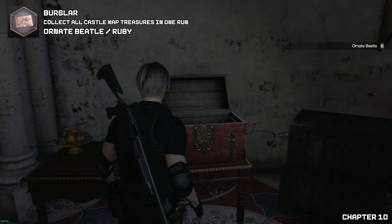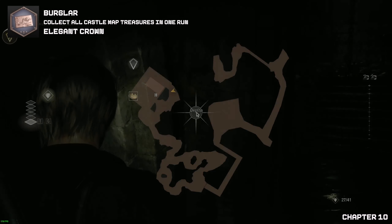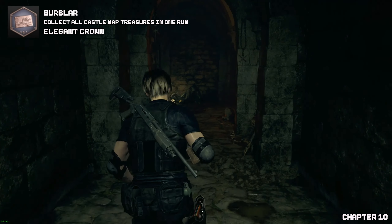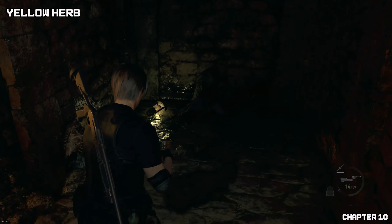Feel free to go up that ladder and finish the rest. Now once we drop down into the depths — we get into a throne room, get a cutscene, get kicked down — once we have gone through the scary water section, we'll be greeted by your first elegant crown. This will be part of the achievement.